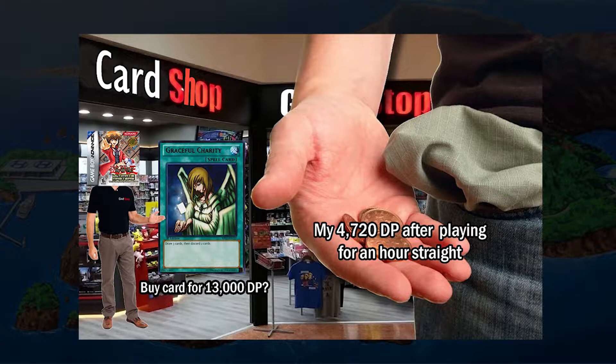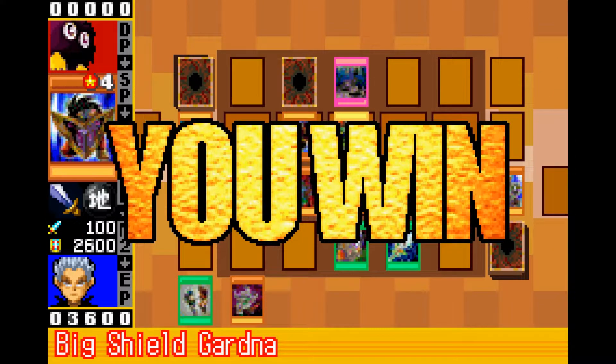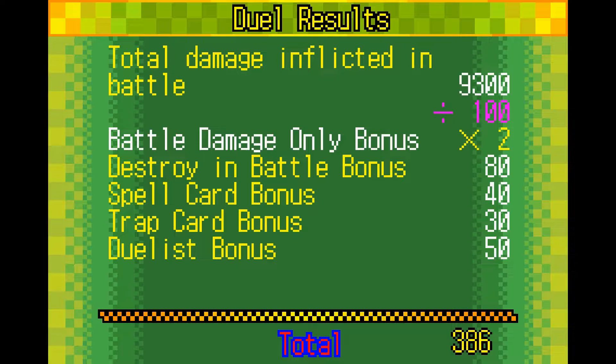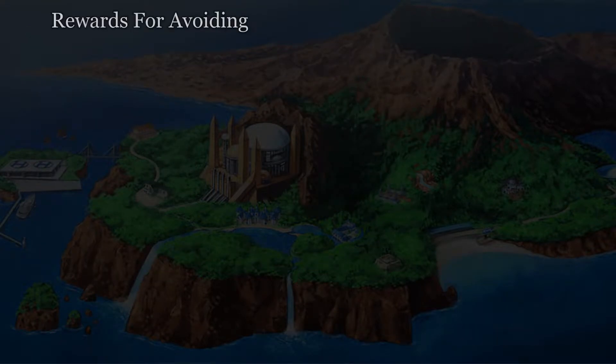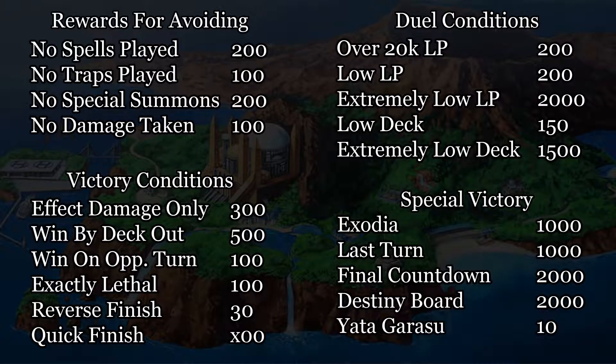Let's start with the basics. Upon winning a duel, you are presented with a variety of duel rewards. These rewards can be vaguely placed into seven categories and include a wide range of things such as the level of the opponent, how many fusion summons you perform, the amount of damage you've done, all the way to avoiding certain actions, making your opponent run out of cards, and special victories.